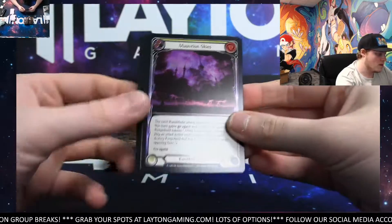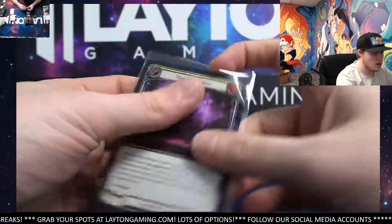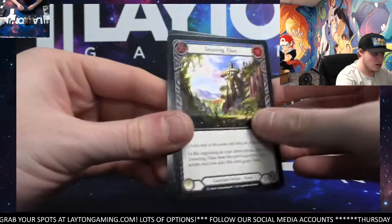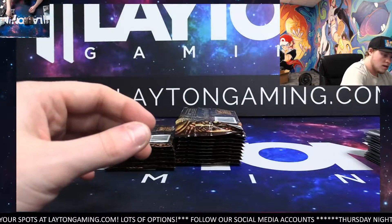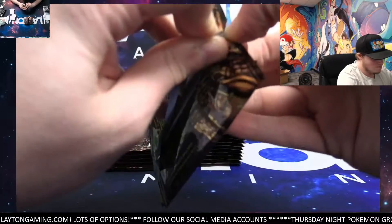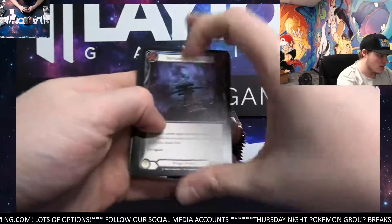Merivian Skies, Foil Rare. Not bad. Merivian Skies, Foil Rare — solid there. Towering Titan Rare, Barraging Bighorn. Not too bad, man. We're doing solid, we're doing solid. We're just getting started as well. Let's try to keep a similar pace to this for the whole booster and that would be awesome.